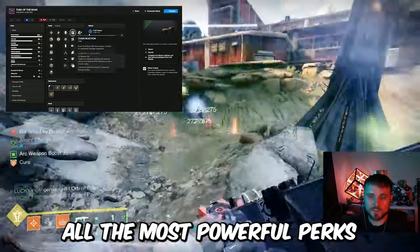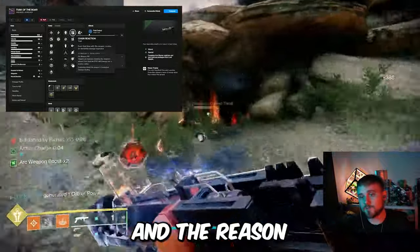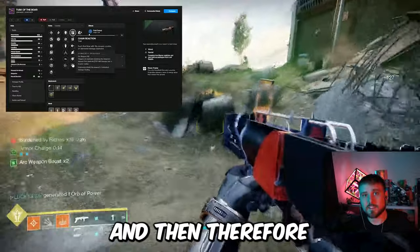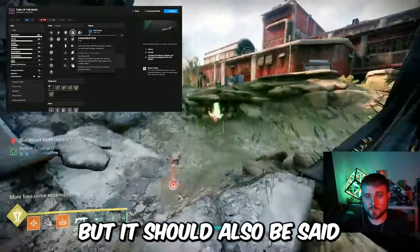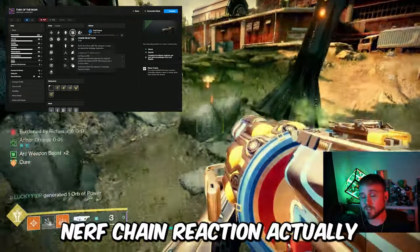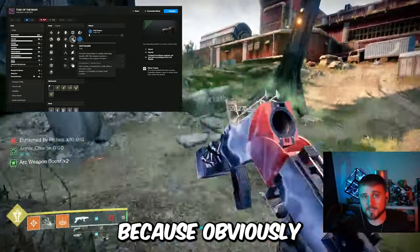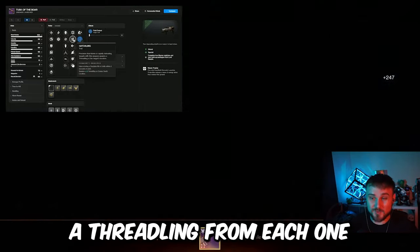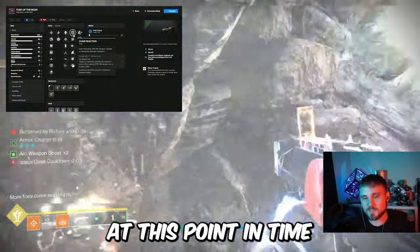Now let's go through the most powerful perks in the right-hand column. We have Chain Reaction — this is the go-to perk for the Forbearance, and the reason is very simple. Each final blow you get with the Waveframe will explode and kill nearby enemies. This is almost certainly going to be part of the God Roll. It should also be said that Hatchling is available here — just in case Bungie nerfs Chain Reaction in the future, Hatchling could be interesting based on the number of Threadlings it creates, since you could kill five or six adds and potentially spawn a Threadling from each. But overall, we're going with Chain Reaction for the God Roll.